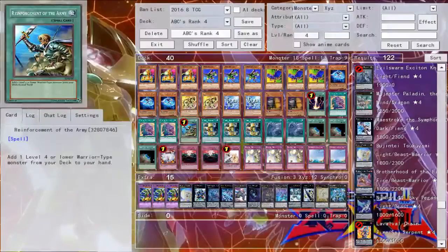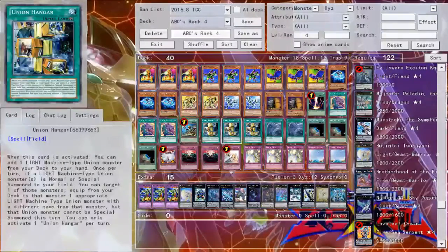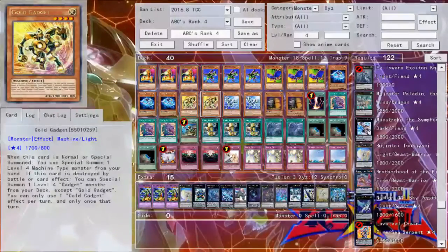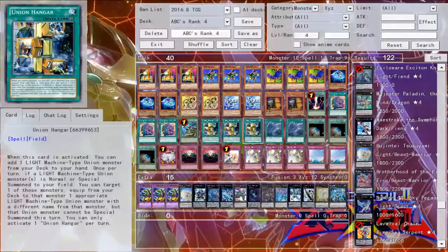We have one copy of Reinforcement of the Army, which searches Photon Thrasher. We have three copies of Union Hanger. When Union Hanger is activated, it has an optional effect to add a light machine Union monster from the deck to your hand. The other effect is, during either player's turn, if a light machine Union monster is normal or special summoned to your field, you can target one of those monsters and equip from deck. That is really good. The important thing to remember about Union Hanger is that it can work on your opponent's turn — when you tag out your Dragon Buster, you can special summon all the pieces and grab more materials from your deck. It's an incredible card, and if you want to stop this deck, it's definitely one of the cards you need to stop from resolving.